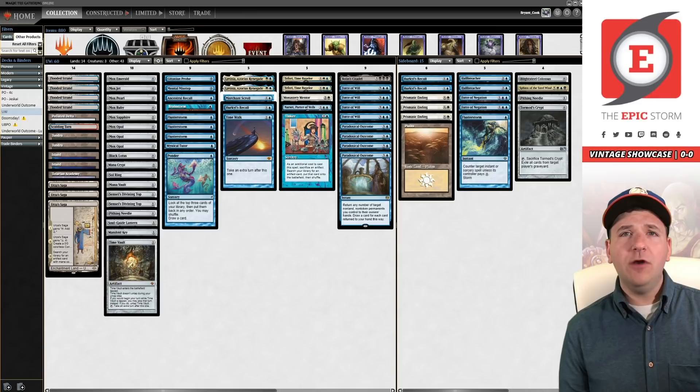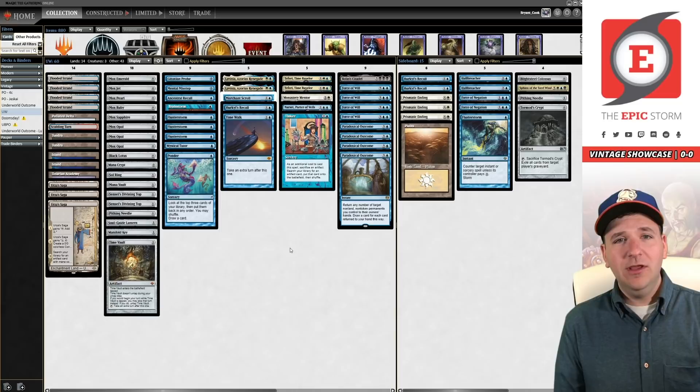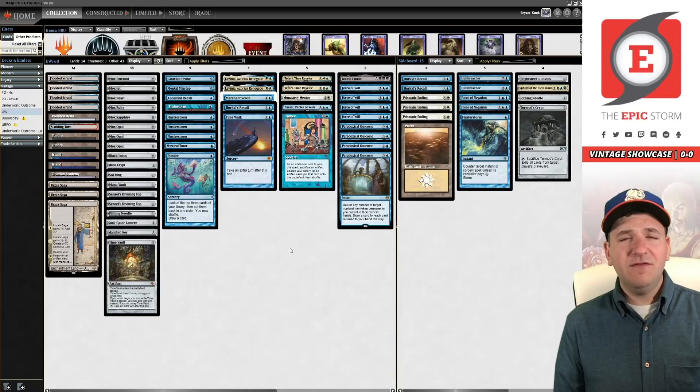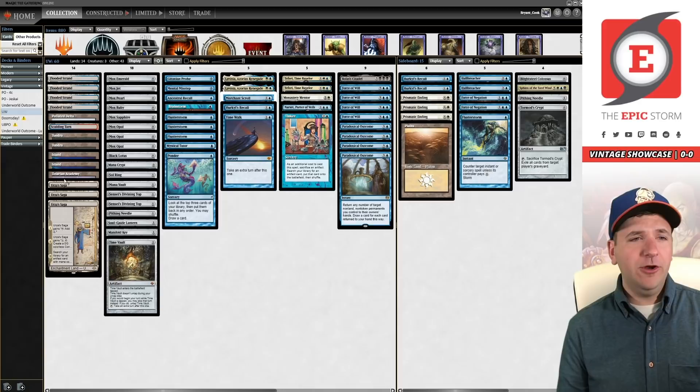This deck is good, we're going to run it. Typically I am pro running cards like Vampiric Tutor and Demonic Tutor in my Paradoxical Outcome deck because they help you find the best card in Vintage — in my opinion Tinker, Black Lotus, and Ancestral Recall. They're really good, but Tinker is the card I would like to resolve the most. The problem is black outside of that doesn't offer you a whole lot — you get Yawgmoth's Will, which is fine, but you could argue that Breach is even better.